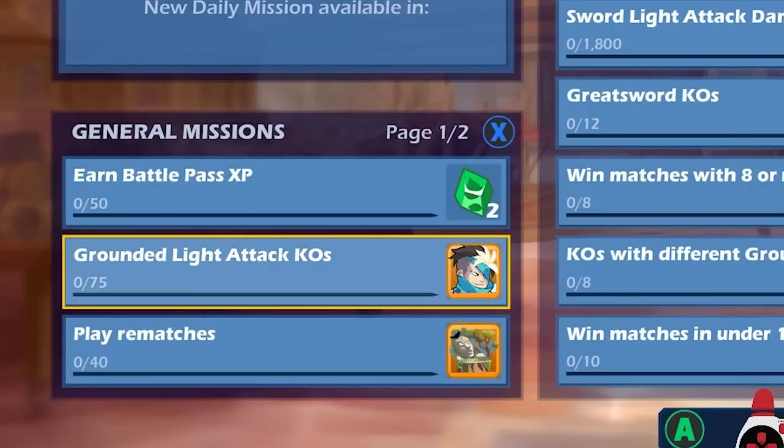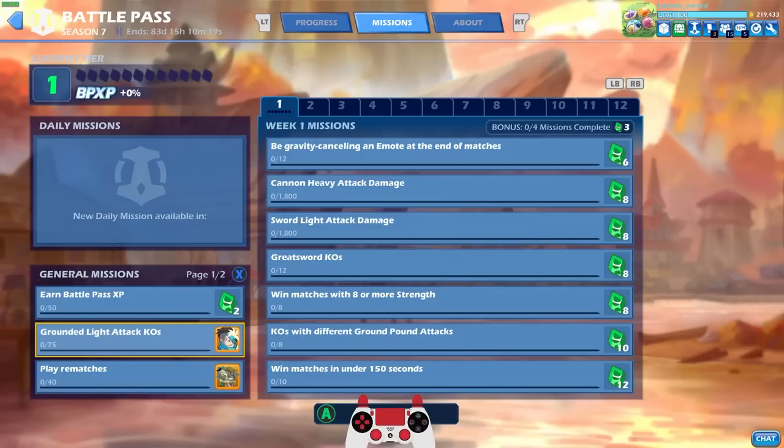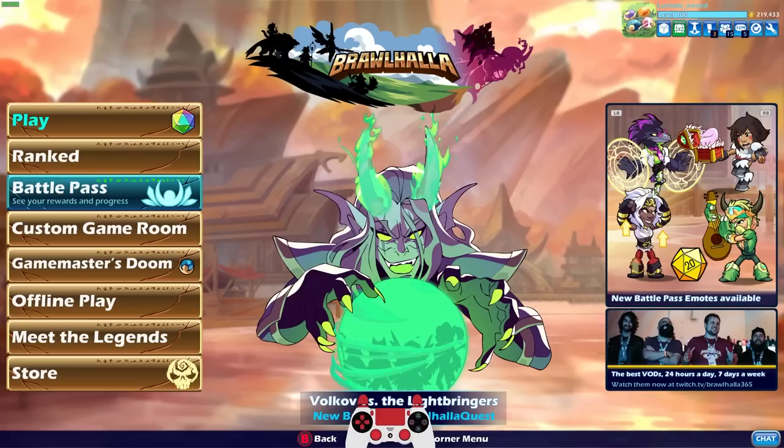To level up Jaeyeon, you've got to get grounded light attack KOs, which sounds hard because they're light attacks. But remember, Jaeyeon uses Great Sword, and Great Sword light attacks are basically as strong as heavy attacks on certain other weapons, especially grounded. Grounded light attacks on Great Sword are easy to get KOs. Some other weapons would be kind of hard, but it's not impossible. That is it for looking over the Battle Pass stuff.